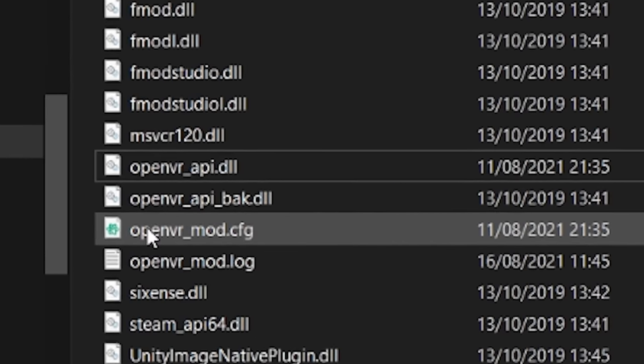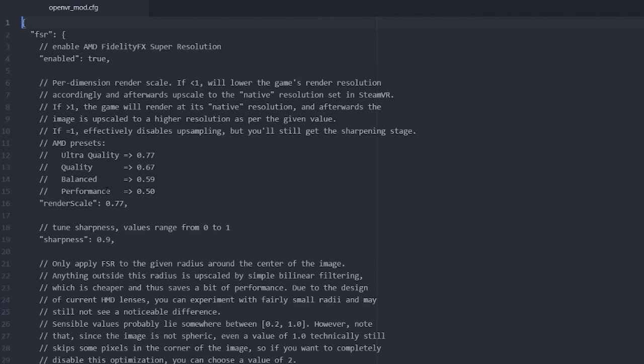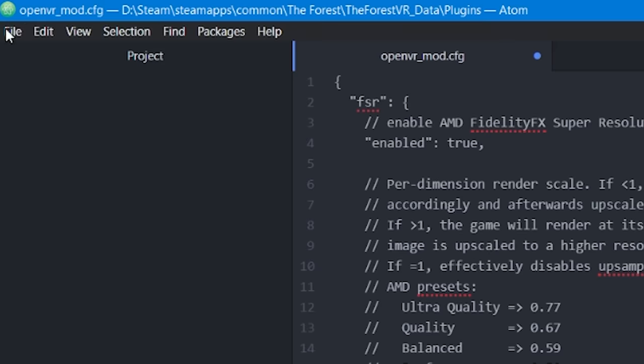You will also notice there's a second file — that's your config file. Open it with your favorite text editor. In here, you will find a bunch of settings, for example sharpness and render scale. The render scale levels are: 0.77 for ultra quality, 0.67 for quality, 0.59 for balanced, and 0.5 for performance. Change the render scale to whatever you see fit for your computer, depending on how much FPS you want to get. Underneath that, you've got sharpness on a range from 0 to 1, so change that to your liking. Save the file and close it — now you are ready to launch your game with the mod installed.